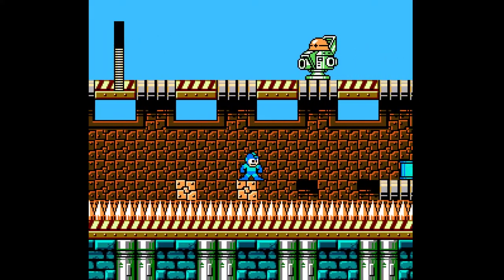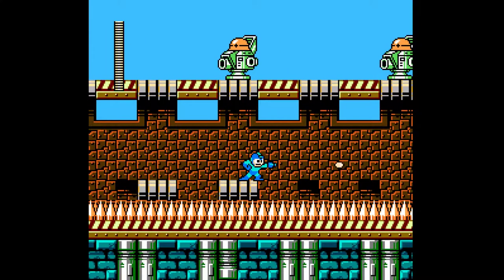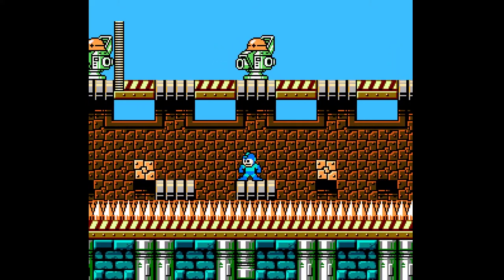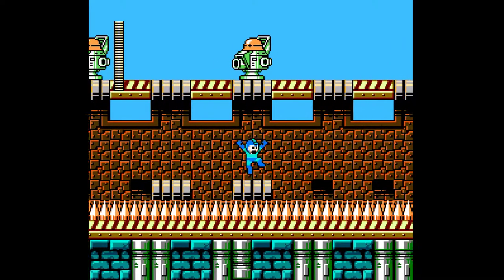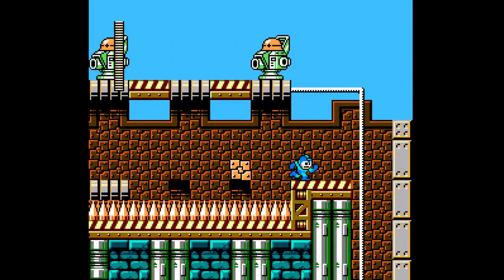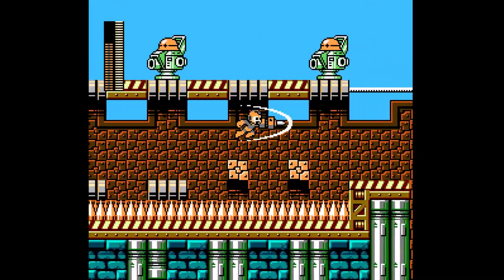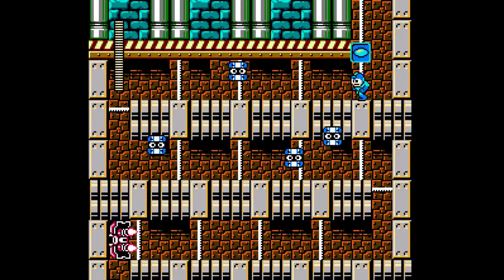I believe I found this on my first playthrough — I actually came from the right, walked on top there. The visuals here with this bridge on top of the wall just looks very nice, so cool. But that time I used a weapon to reach it; this time I did it the proper way.